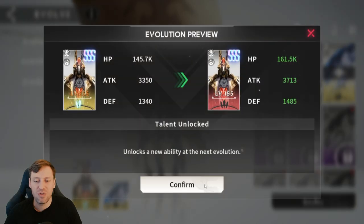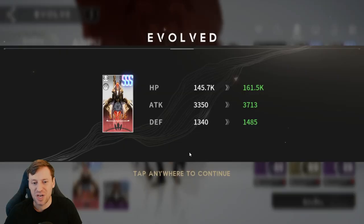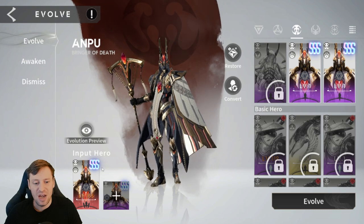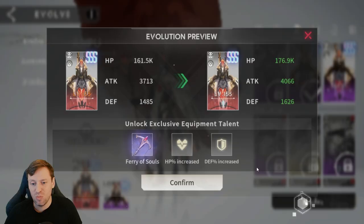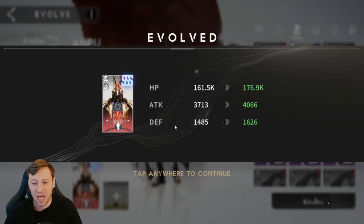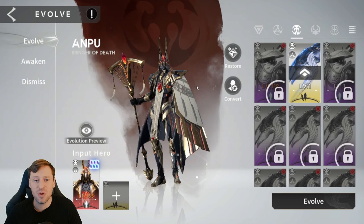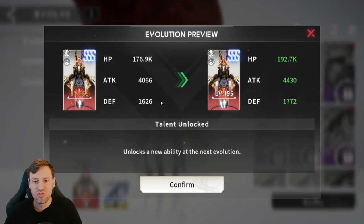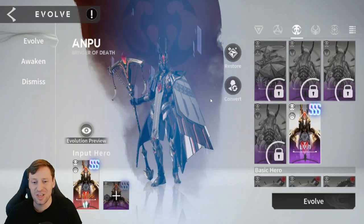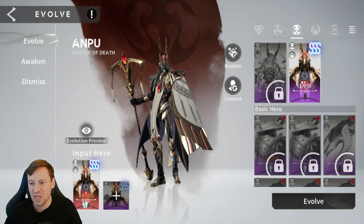Now we're Legendary! Then we need an SS copy of Anpu — which we have. I'm getting these from some events that were happening, so it's quite lucky to have so many copies of a Triple SS champion already, and we're only two weeks into the account.